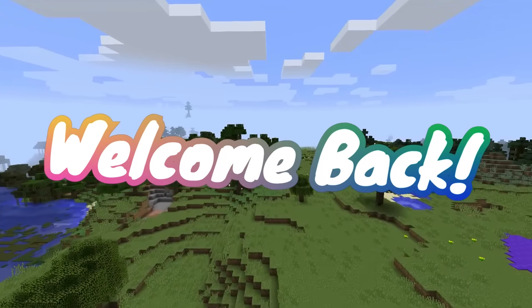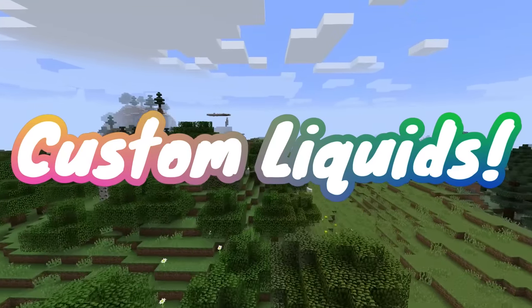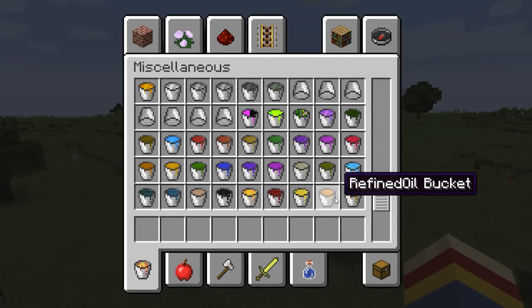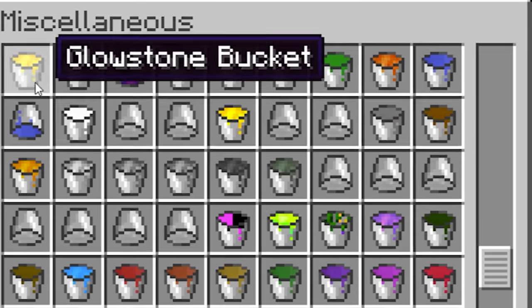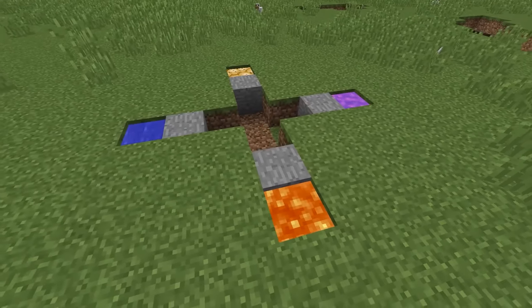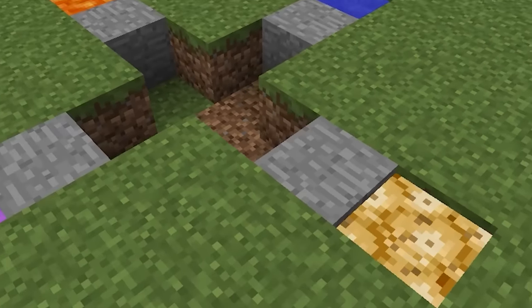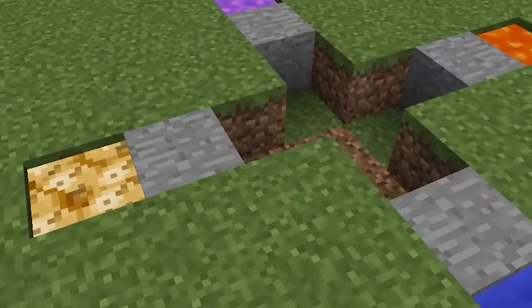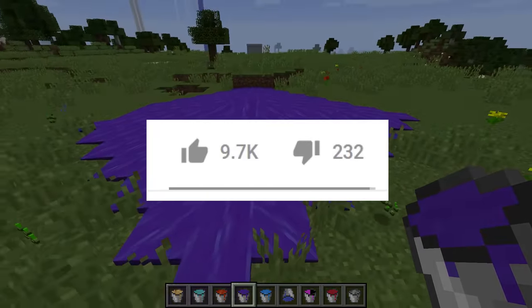I recently discovered a mod pack that enables a ton of custom liquids that can be placed on the map — things like diamond water, upside down liquids, just a ton of different stuff. It got me thinking, what type of experiments could we do with this? Like what happens if four of these liquids interact with each other at the same time? We're going to be figuring that out and more in today's video, so let's go ahead and jump into it.